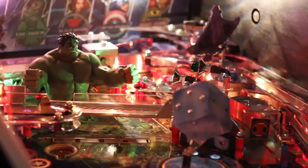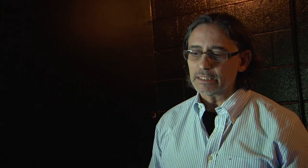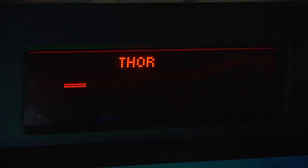The game is about assembling the Avengers, consistent with Avengers fiction — the Avengers don't necessarily get along. Every Avenger has four lights associated with them: Captain America has four lights, Hawkeye has four. In the case of Hulk and Thor, it's the four drop targets each. As you make those shots, you advance towards starting that Avenger's mode. Making those four shots collects the Avenger.